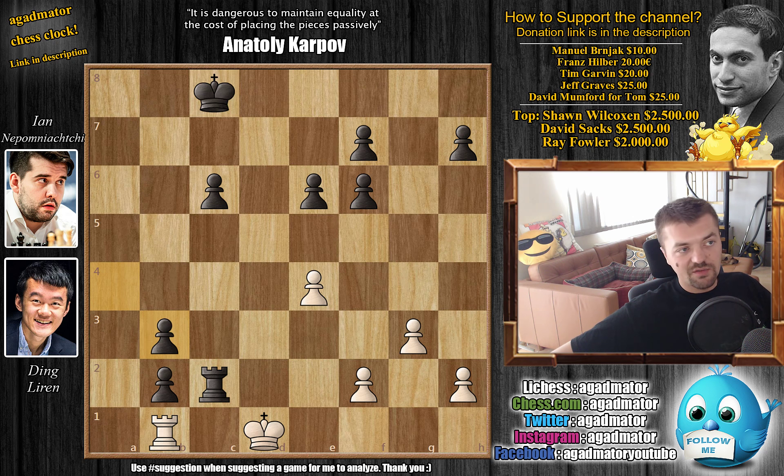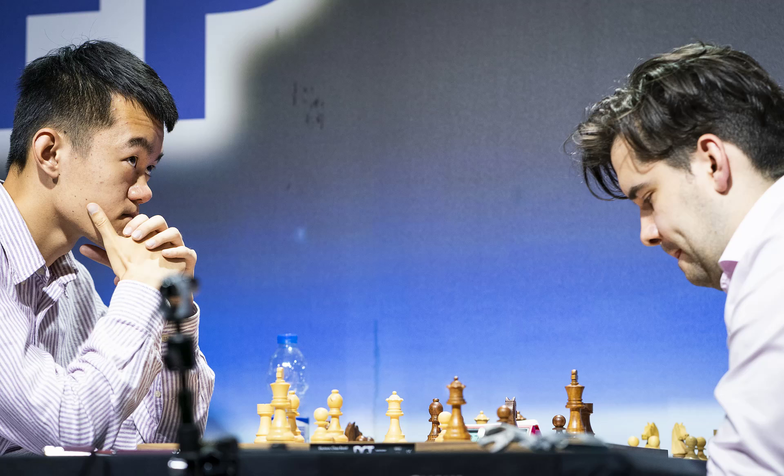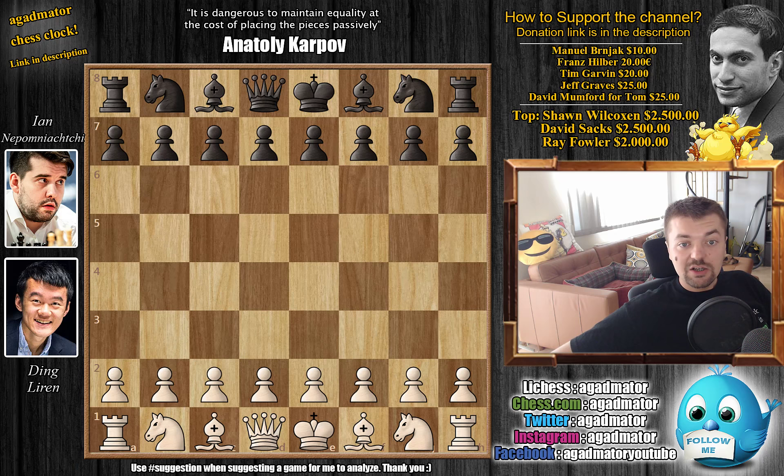I just wanted to cover that as a lot of you were interested in what happens if queen captures. So getting back to this game, Ding versus Nepo. It's round six; Nepo is still in the lead, a full point ahead of Magnus Carlsen and Wesley So. We have a nice photo of the two gentlemen, both of them deep in thought.